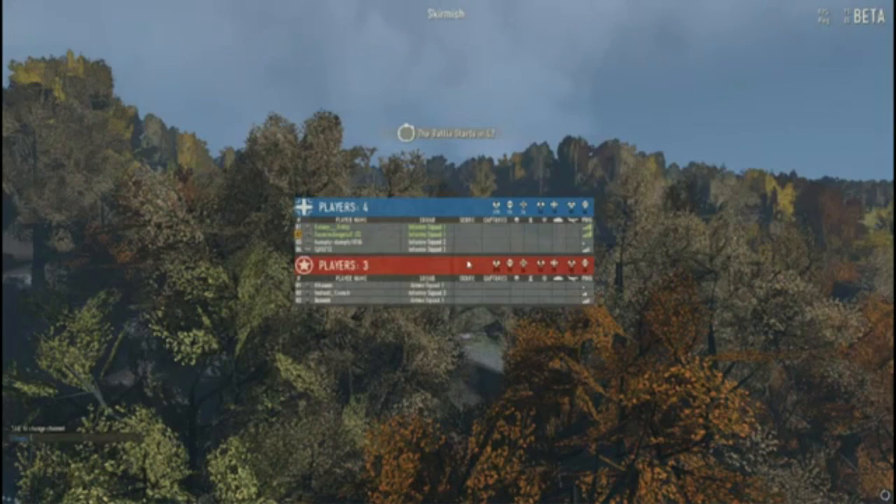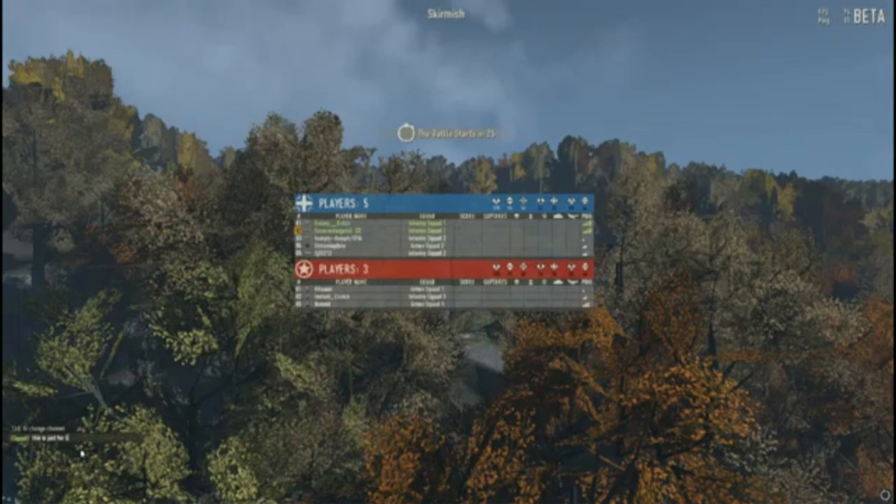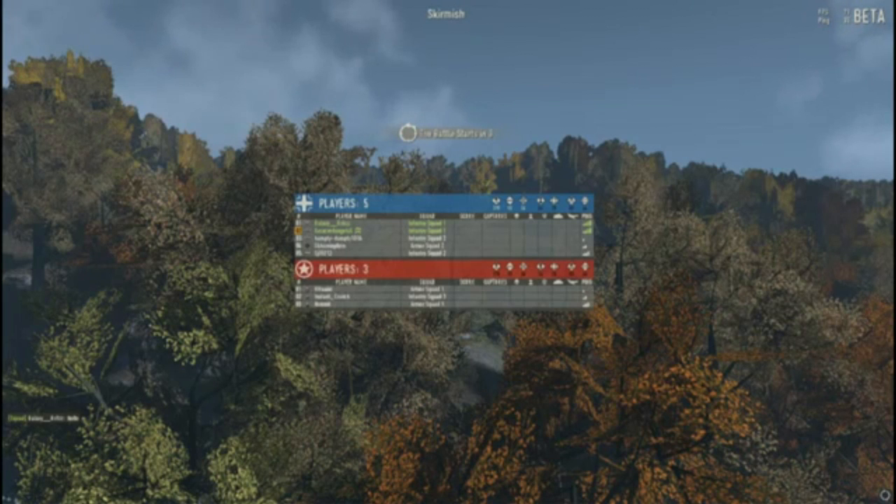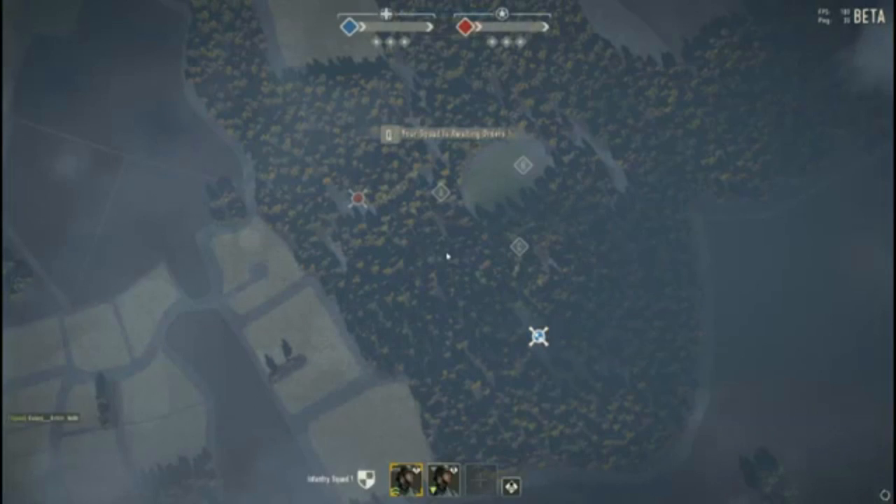We outnumber them — four of us compared to three of them — but we're probably going to get more players. Also, if you hold Tab, notice how it's changed: team chat is blue, squad chat is green. Press Tab again and it switches back to team. Green is always your squad; blue is always your faction — Soviet, American, German, doesn't matter.